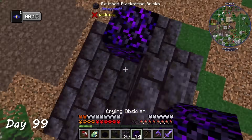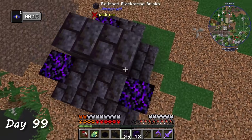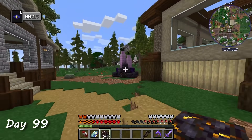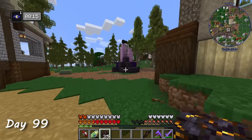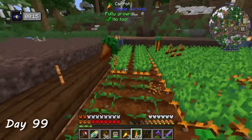On day 99, I decided to make a shrine for my dragon head and egg. I used a combination of blackstone, crying obsidian, and purpur, with some cool pedestals to display the dragon head and the egg on top. The rest of day 99 was spent farming and crafting some more golden carrots.